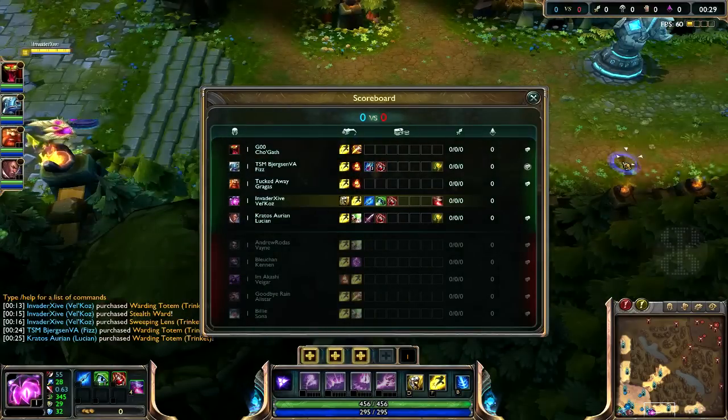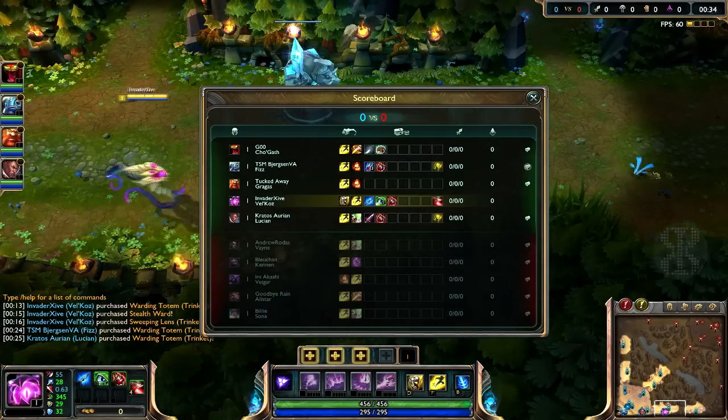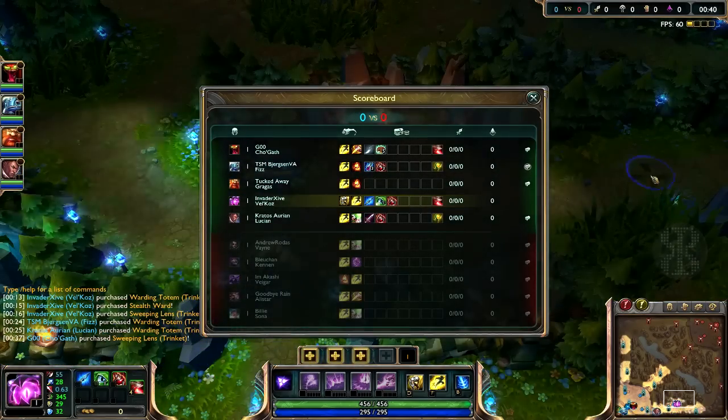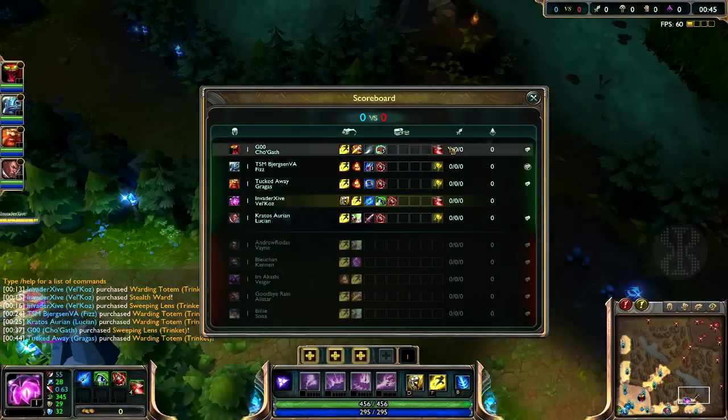Here we go. Team comp: Lucian and myself, Vel'Koz Bot. We got Greggas Top, Fizz Mid and Little Cho'Gath Jungle. And our enemies are Sona and Bane Bot, Kennen Top, Alistar Jungle and Vhagar Mid.